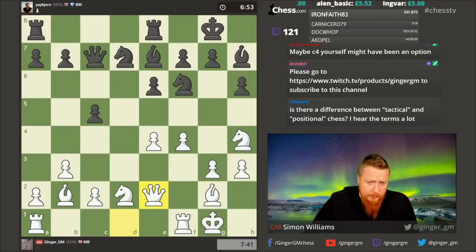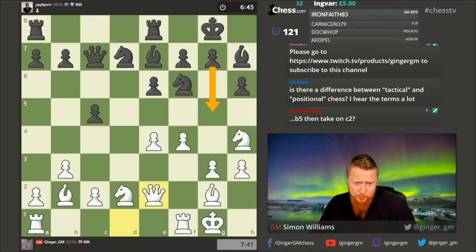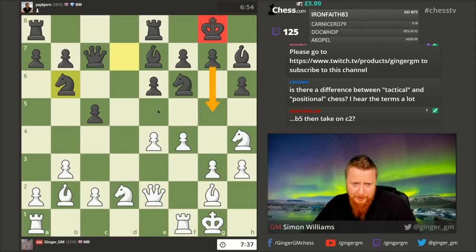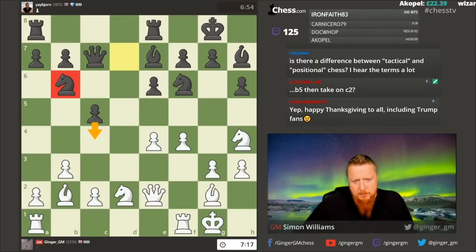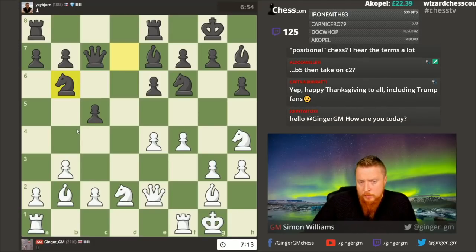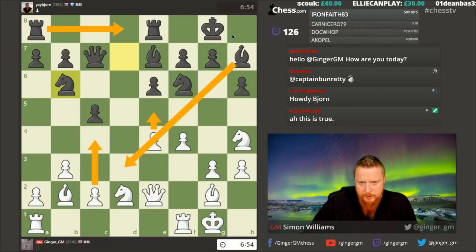Someone mentioned g5 — it may be possible, but it looks dangerous when I have this bishop cutting across his king. If he goes b5 I play knight e5. Bjorn is aiming to play this move but his knight is maybe not on the best square. I could go drastic and play c4 to stop that, weakening these two squares a little. One idea I'm thinking about is this move, but I don't want his knight coming here so c4 does a couple of things.